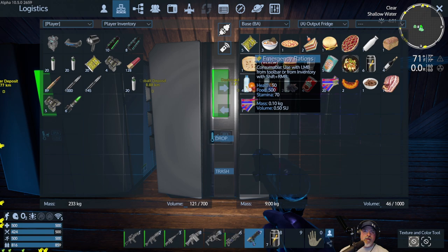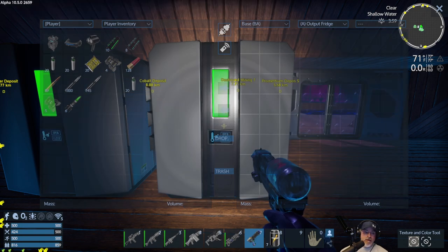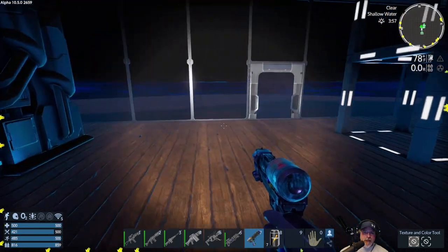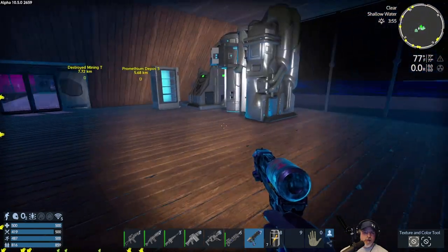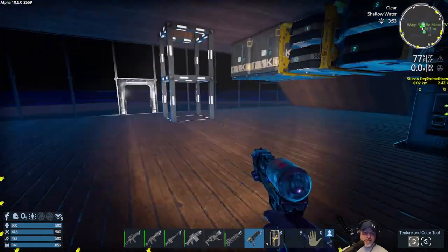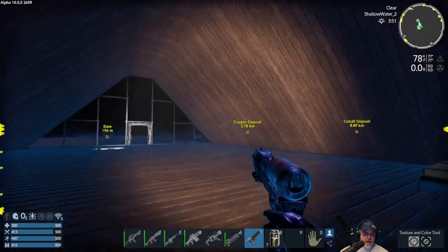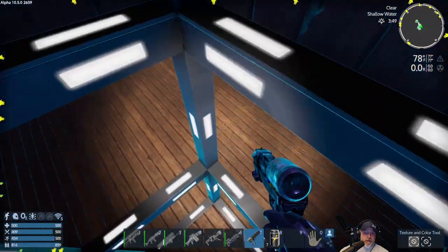I've got five rations in here and a full stack in my inventory, so we are just doing really good on food itself. Alright, so we got to figure out where we're going to put this deconstructor. I suppose we could put it right here — that's really probably the only place that we can put it without moving other stuff around. At some point, we're going to need to do another building episode too, and I need to finish decorating our house here. So that's coming up at some point.